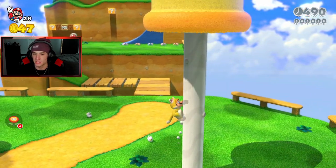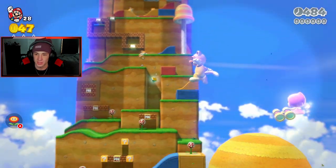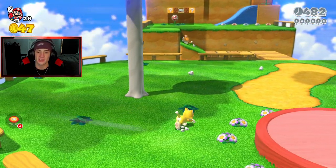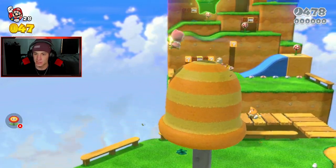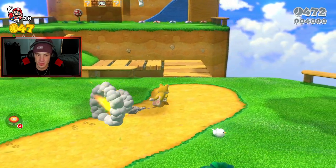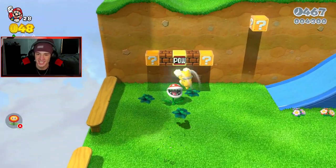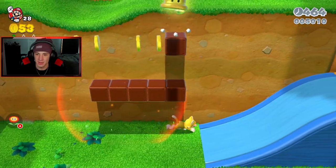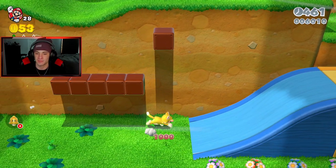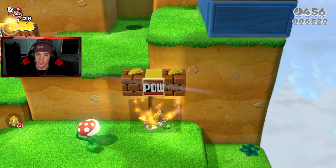Mount Beanpole — I remember this level. There should be a green star or stamp up in one of these trees. The pixie shows us everything. I should be able to come over here — yes, there is something up here. First green star down! And we got cat Goombas — get out of my face, cat Goombas! Another cat suit power-up — the cat suit is so much better, you can climb walls.